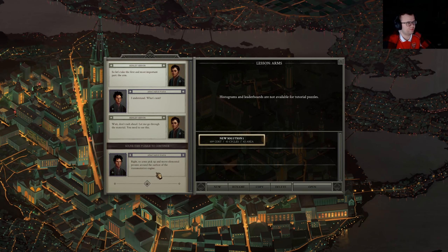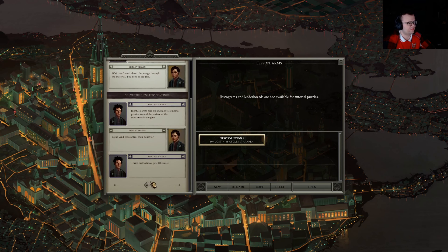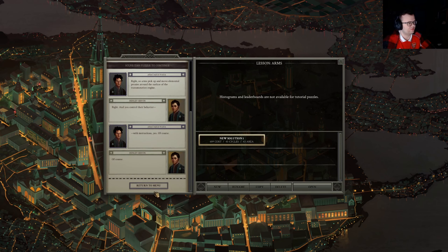Arms pick up and move elemental proxies around the surface of the transmutation engine. You control their behavior with instructions. Of course.